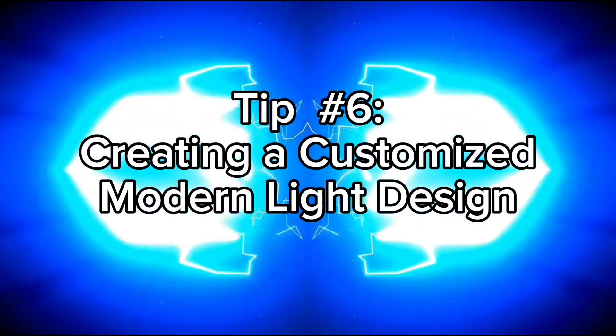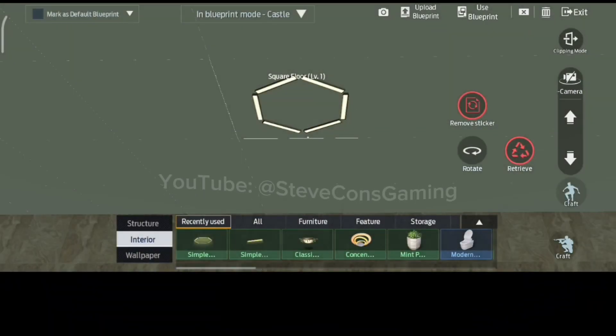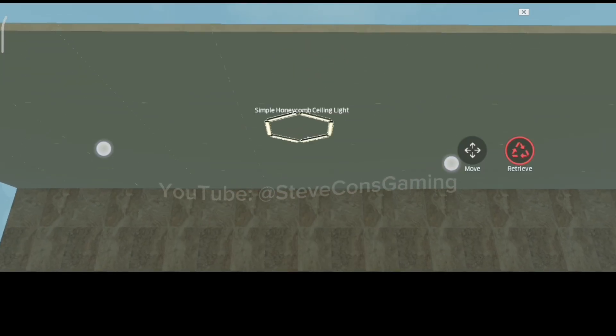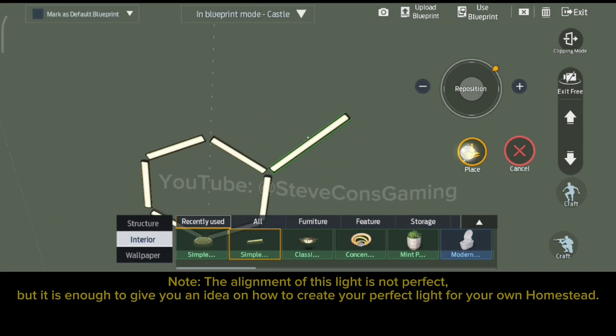Tip number six: creating a customized modern light design. Undawn only offers very limited choices for modern lighting. What is available are very tiny lights for big modern homesteads. If you have a modern homestead and you need better light, use this one. Follow this guide on how to make one.